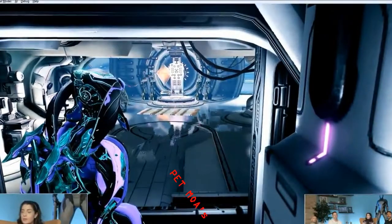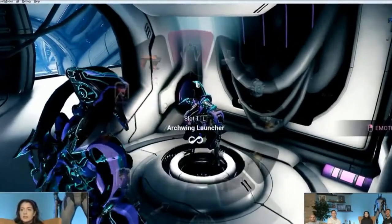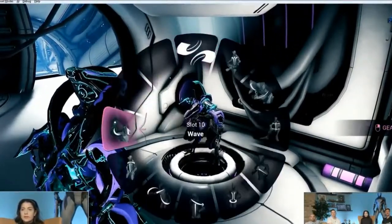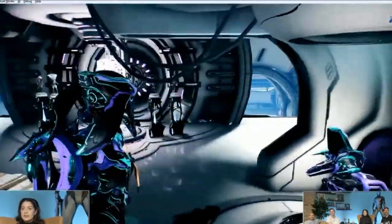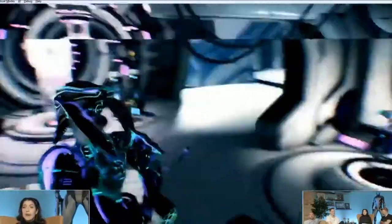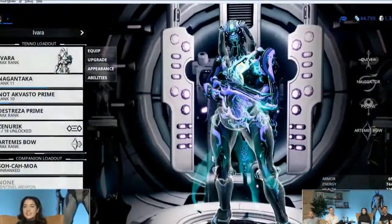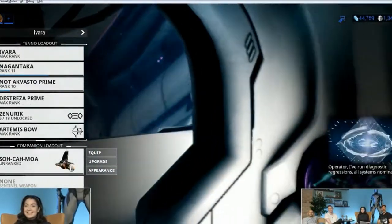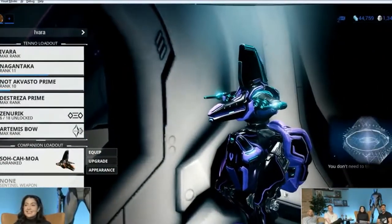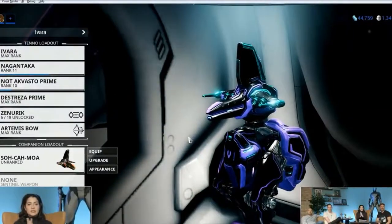I have some questions about pet moas. So as you know, in Fortuna we released pet moas. Yeah, we have pet moas — so here's mine. He's emotive, and his name is actually Sokka Moa instead of Sokka Toa. He's unranked — I just have to rank him up first.